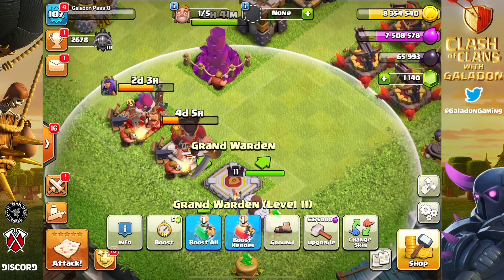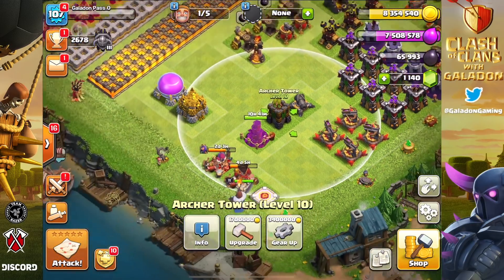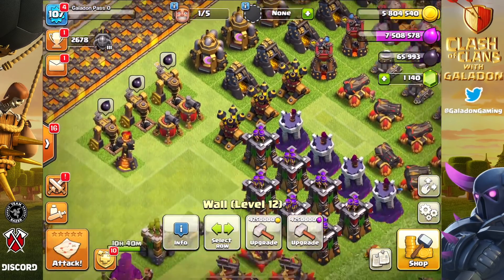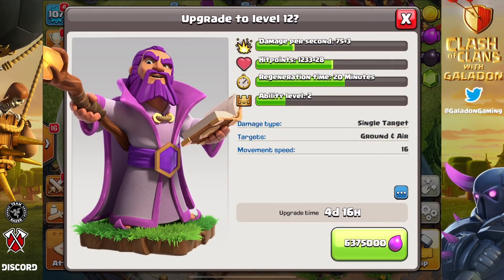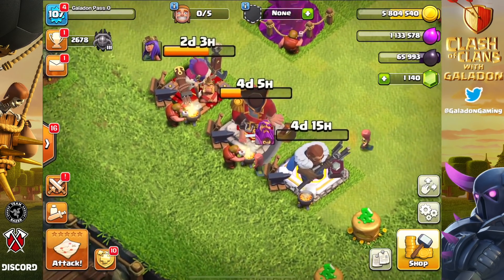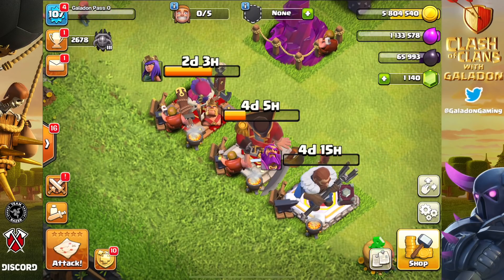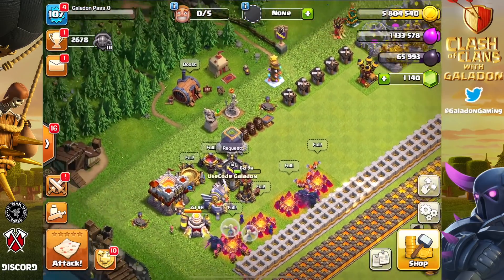We are finally going to get the Archer Queen to level 50. I say finally, but it feels like we just got Town Hall 11 and here we are starting to max out the heroes already. The Grand Warden is going down. Yes, we are playing without heroes for the most part, but notice — Archer Queen is at level 48, in just over two days, and that is when we're going to take her from 48 to 50 in one episode, thanks to the Gold Pass of course.